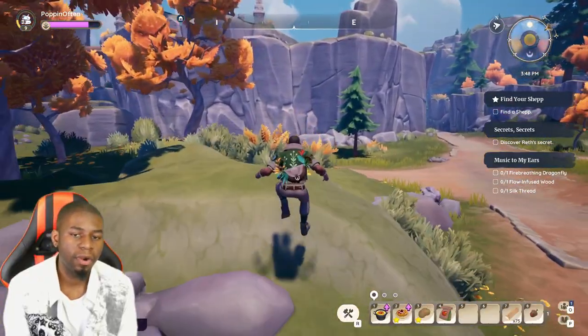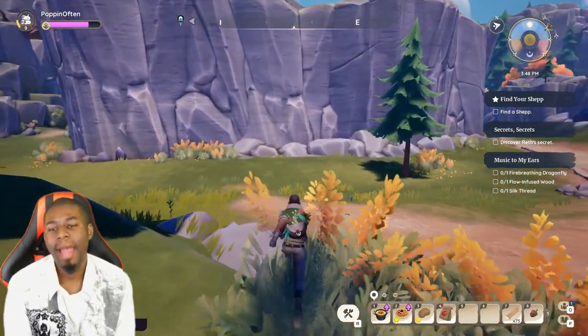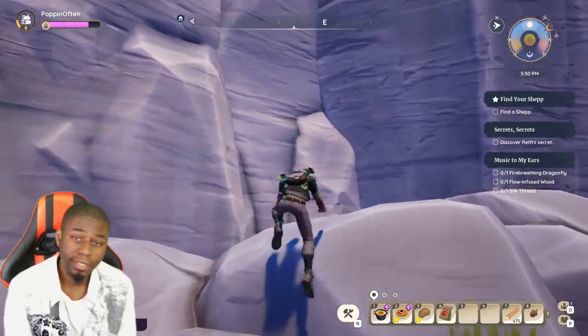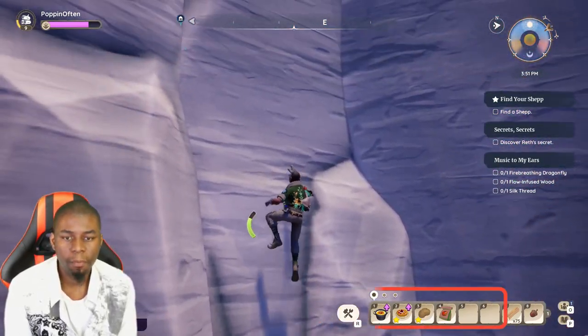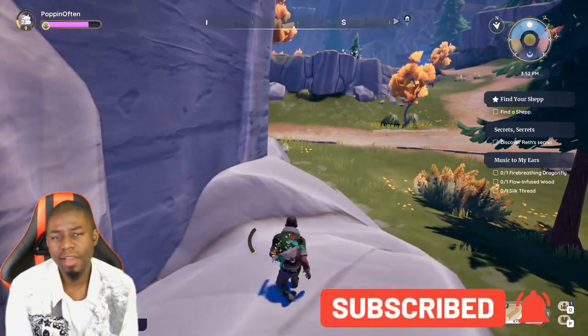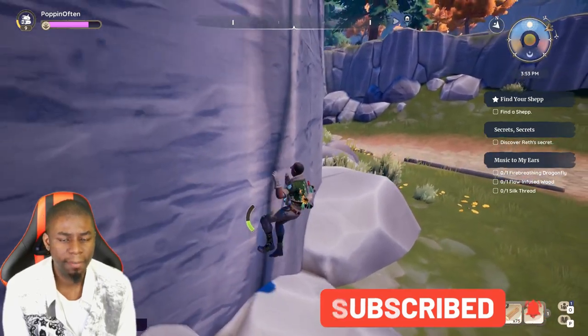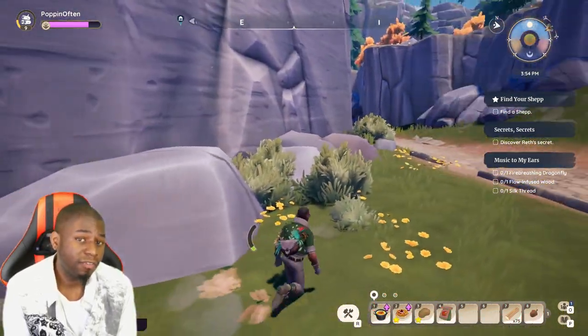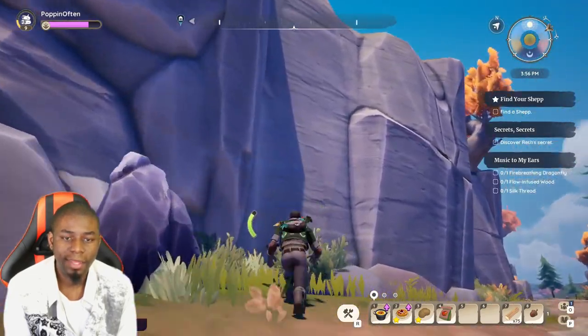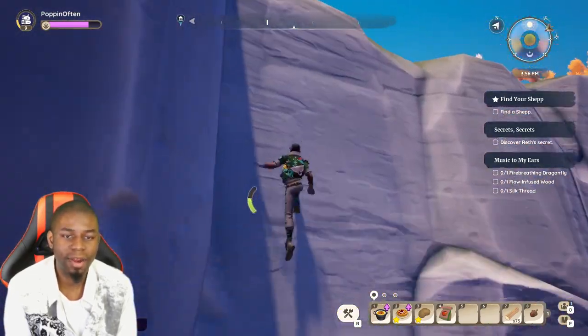With copper ore it's kind of scattered around the map, but with iron ore it's a little bit more specific, and with paleon ore it's incredibly specific. You won't be able to really find these ores unless you come to certain spots. If you guys have your own spots, let me know if I missed them — let people know in the comments. But for the most part, when it comes to iron ore and paleon ore, you're not going to just find them lying around anywhere.